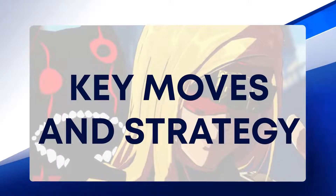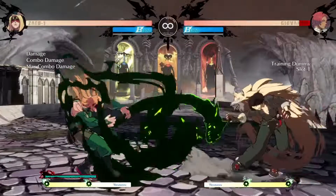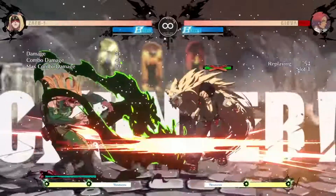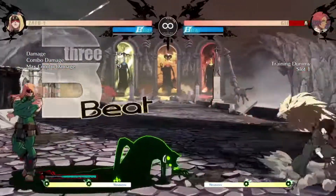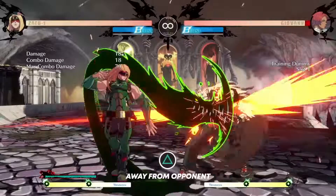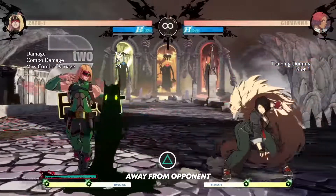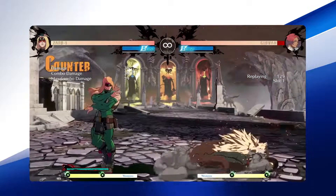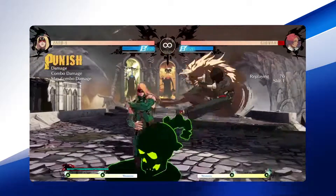Zato's best ground normal is his Stand Heavy Slash. It reaches far and is relatively quick for its length. Use this to stuff grounded approaches from your opponent, as it rewards greatly on counter hit as well. Some other key normals for Zato are his Crouching Slash and Far Slash — use these to begin your offensive pressure in the mid-range. Forward Punch's upper body invulnerability provides an answer to fast, long-reaching normals from other characters, in addition to being Zato's primary anti-air.